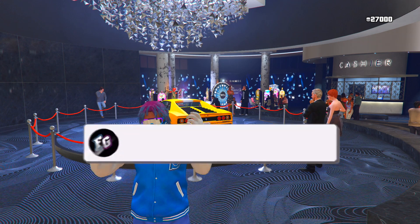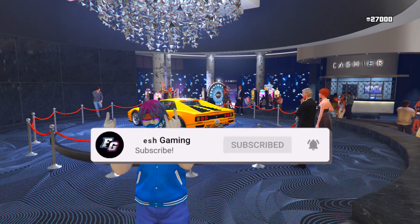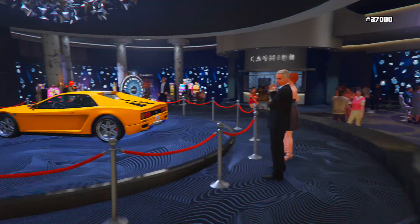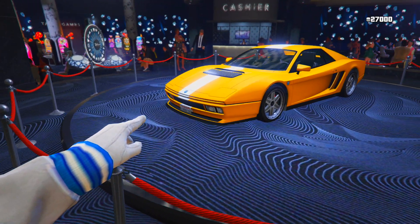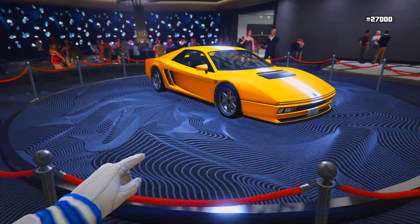Welcome back to my YouTube channel, hope you guys are having an amazing day. In today's video I'm going to be showing you everything that came out in the weekly update for GTA 5 Online. The podium vehicle for this week is going to be the Cheetah Classic — it looks pretty cool, let me know what you guys think. In my opinion I think this is a W for this week's podium vehicle.